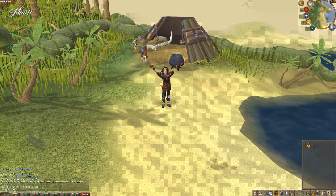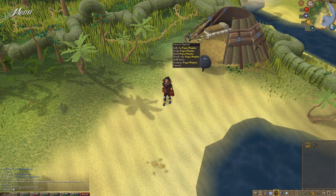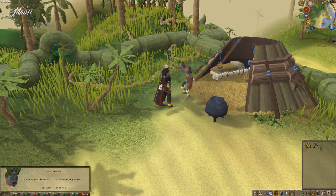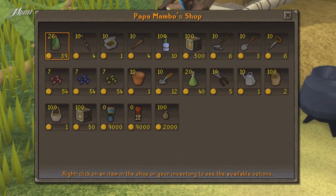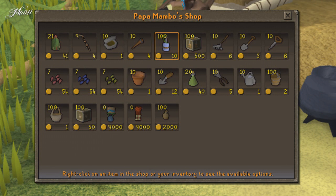So you've arrived. Right next to you there's a guy called Papa Mambo. Talk to him, and after some conversation he will give you some seeds. After that, trade with him. Buy five Marasa Maw Traps, a Noose Wand, a Rake, a Spade, a Seed Dibber, and the Blossom Seeds.